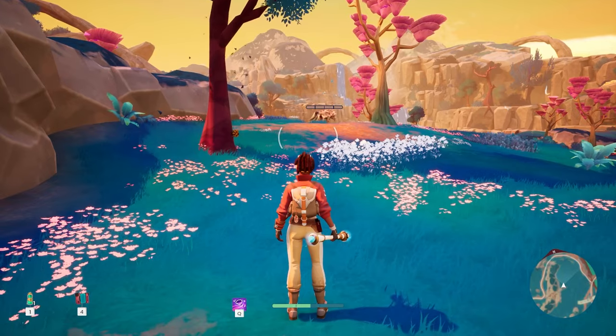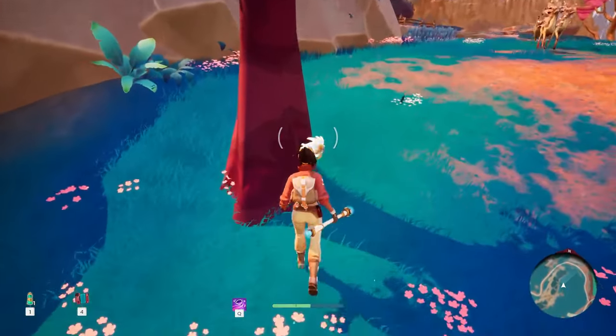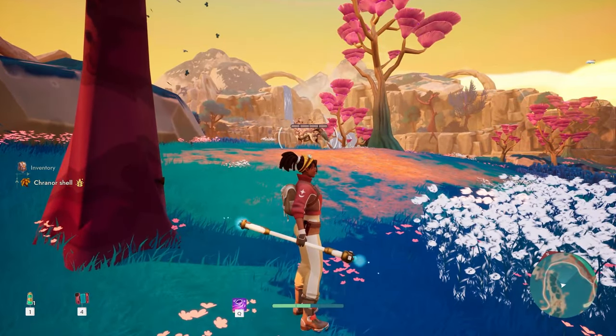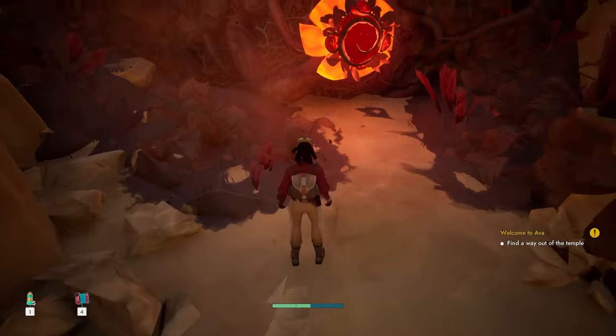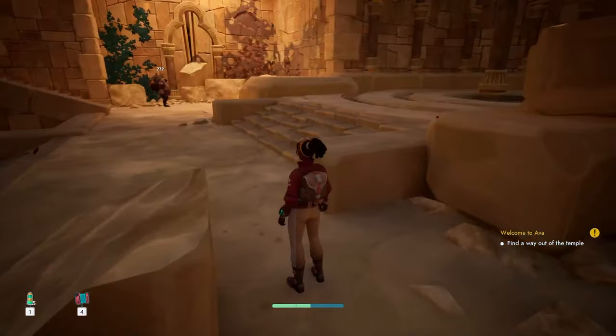The planet of Ava is a sight to behold, with simple yet captivating graphics reminiscent of Pal World and Temtem. Each biome is filled with unique creatures and lush foliage, although beware of the giant infected flowers scattered across the land.